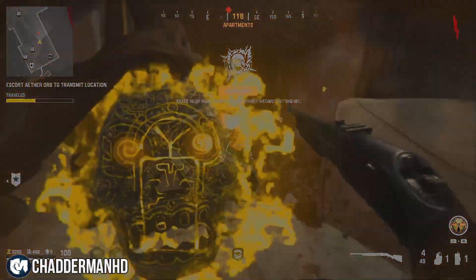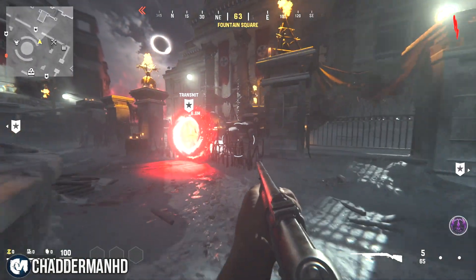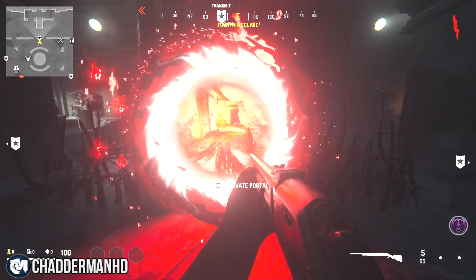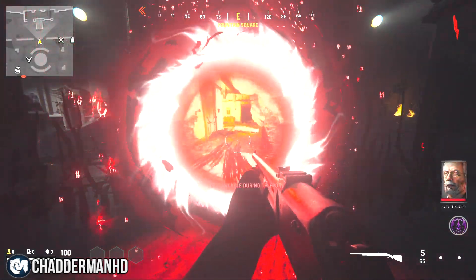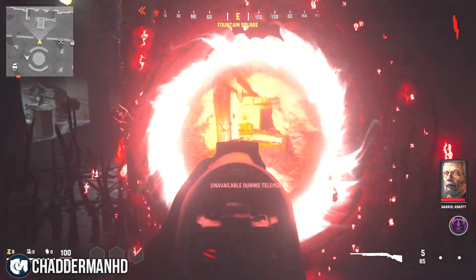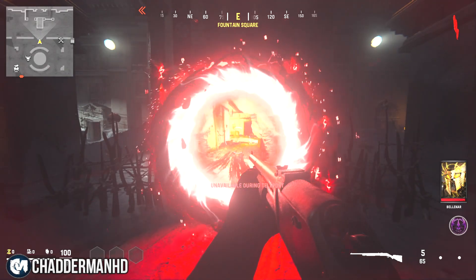You guys can do these over in the apartments on the objective called Transmit. The first one is how you can get a one zombie spawn, and the second one is how you can have unlimited field upgrades for the rest of the game. It only takes a few little steps.